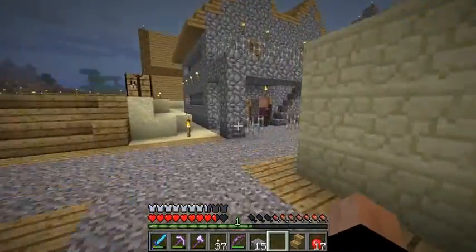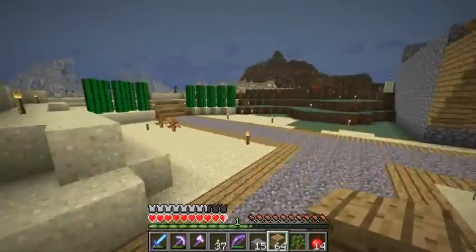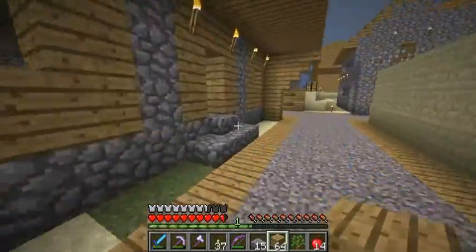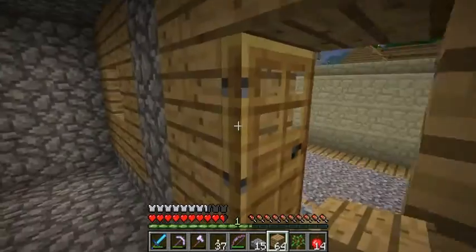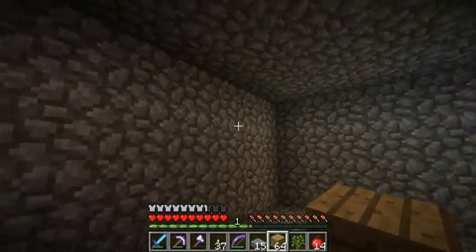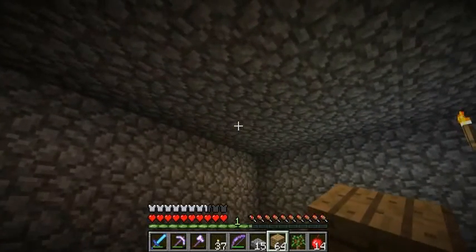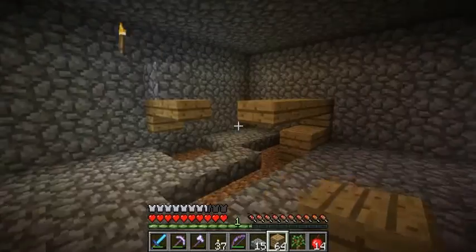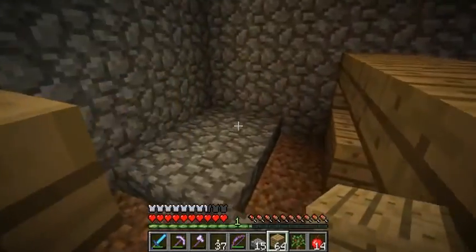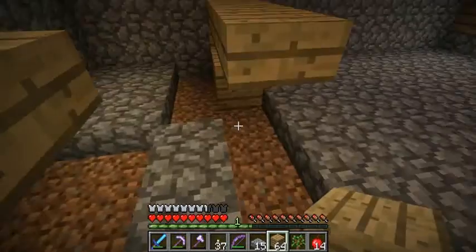I'll go get some more wood and we'll continue on. Alright, got another stack of planks, so we should be able to finish this. I'm not sure how I want to do the lighting, because of the staircase going down here there is going to be some lighting in this corner. You might do a small lighting thing behind the counter here, so it kind of lights the place up.